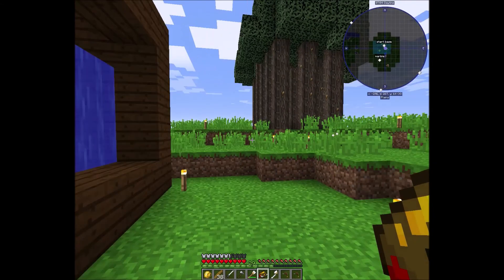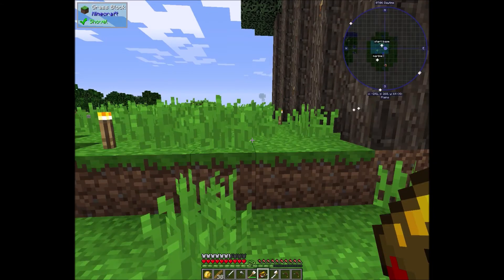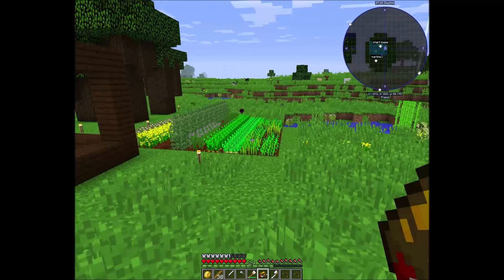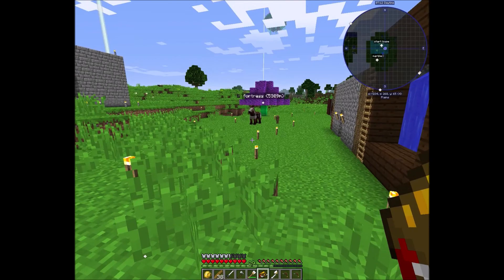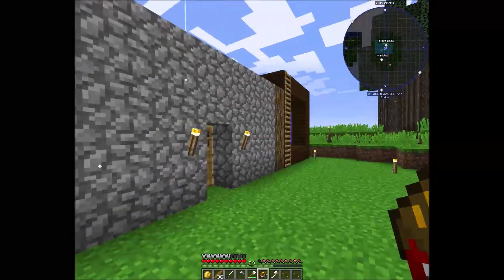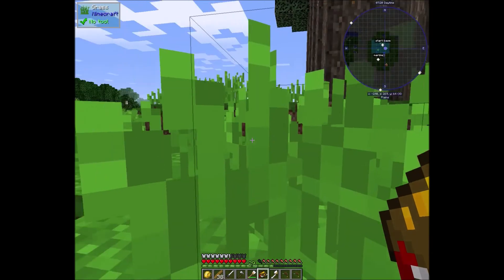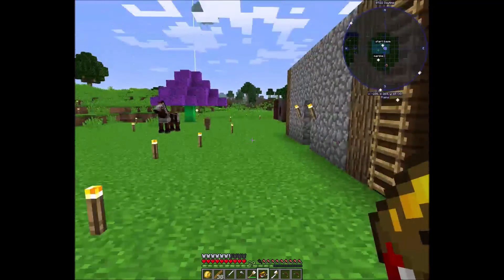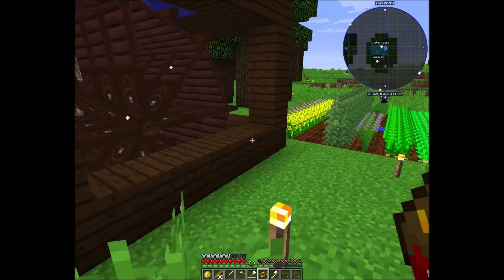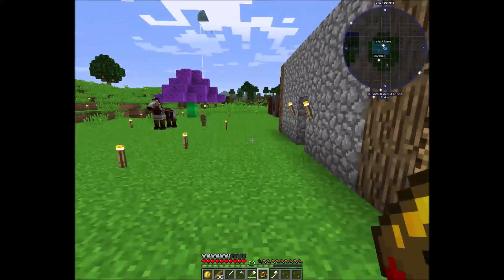There's also something else we're gonna work on today and it's called a cloche. It's basically a farming machine from Immersive Engineering. I actually believe it's better, but I have to figure a way to get water into it first.